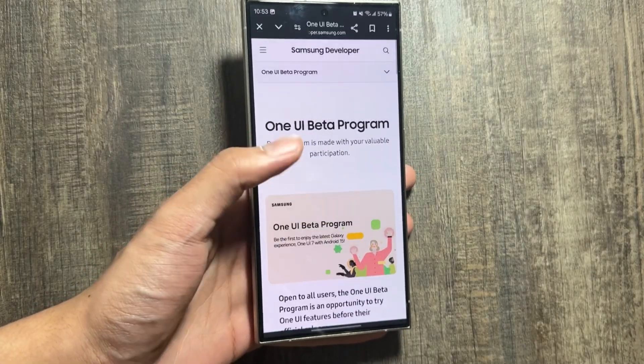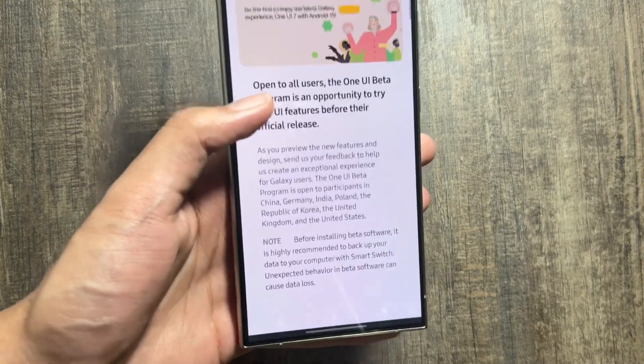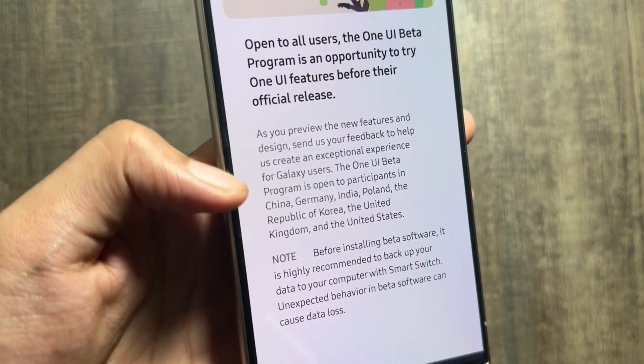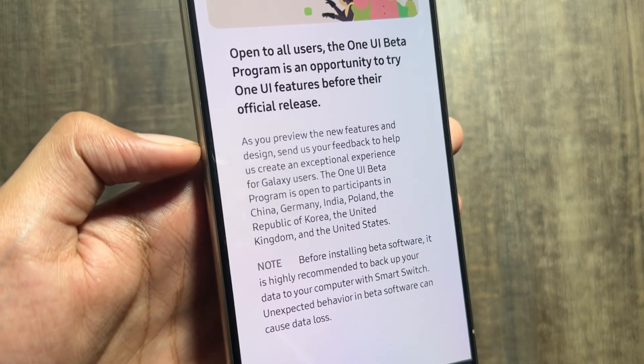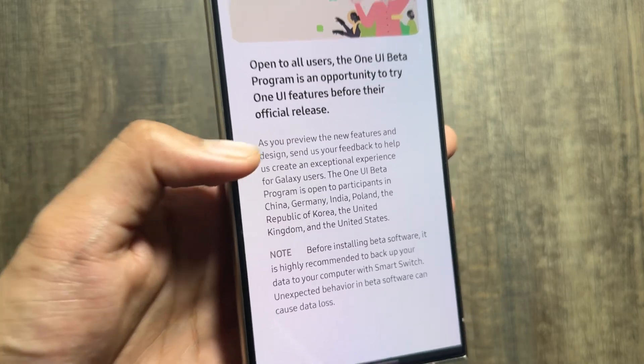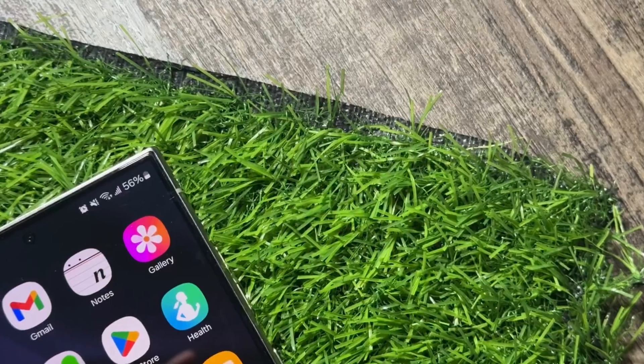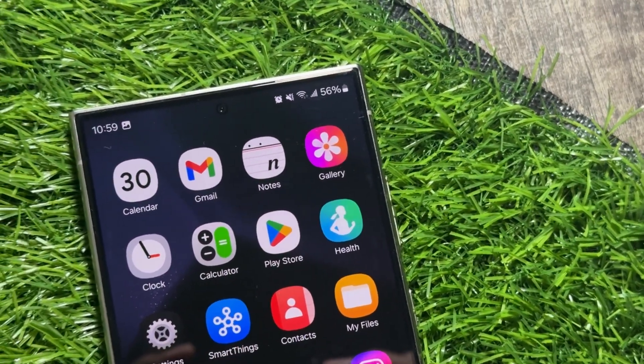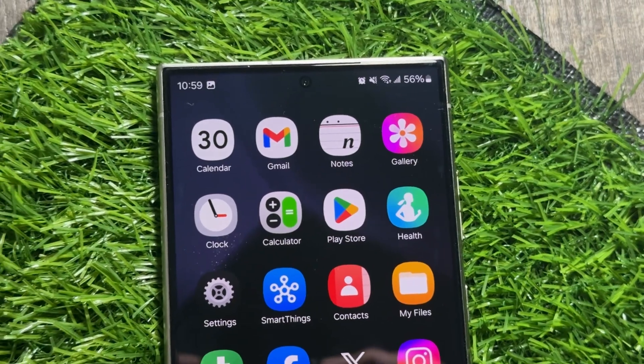The 1UI7 beta program is now out for the Galaxy S24 series, but the sad part is that it is limited to some countries only. Also, the A series and the older S series are not getting this 1UI7 beta version. But today in this video I will show you a trick by which you can get early access to these 1UI7 icons.